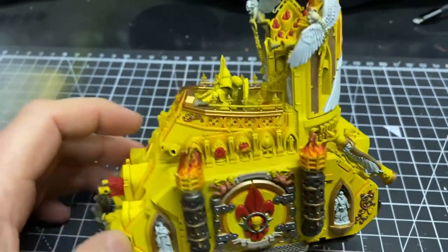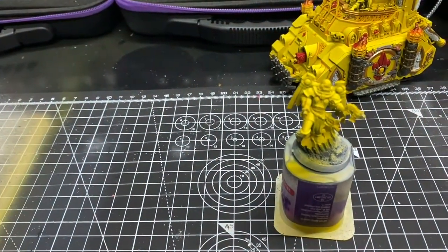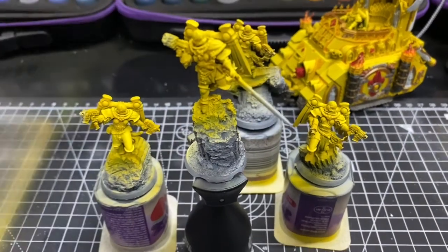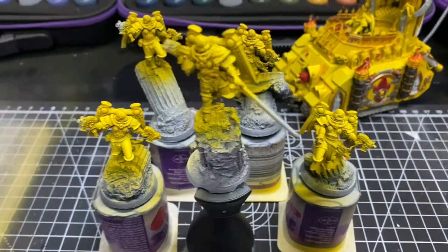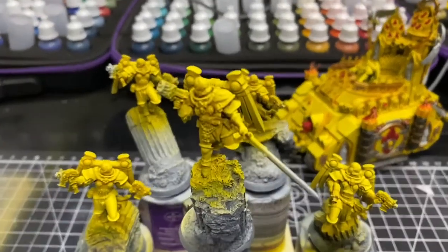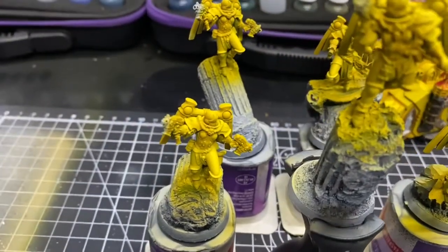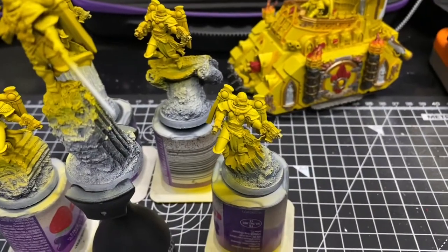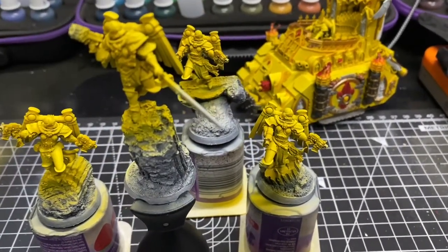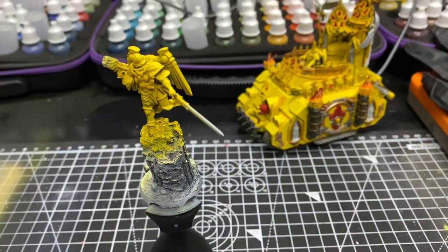If by some miracle we actually manage to finish the Exorcist, the next thing on the painting queue should be this squad of five Seraphim — these are just the standard Seraphim out of the Combat Patrol box. There are no weapon options particularly for them; the Sister Superior has a power sword and plasma pistol, and the other four sisters all just have twin bolt pistols. I'm looking to add another five to this squad at some point to make it up to a full squad of ten, but that's not a priority right now.